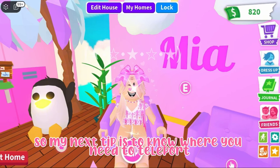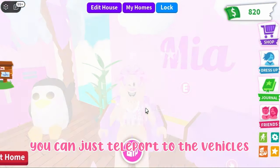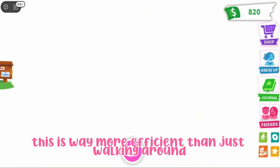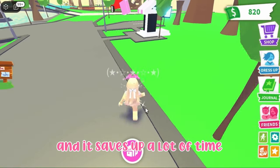My next tip is to know where you need to teleport for different tasks. For the salon, you can just teleport to the vehicles. Once you're at the vehicles, leave the vehicle shop and the salon will be right next to you. This is way more efficient than walking around the whole map to get to the salon and saves up a lot of time.